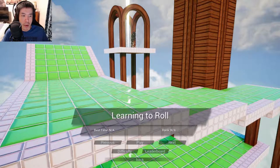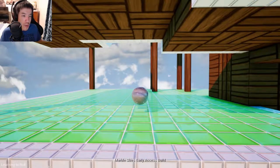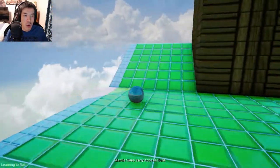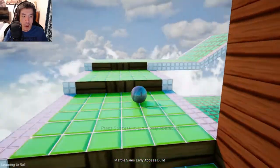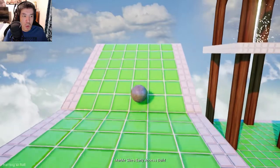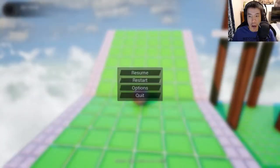All right, start the game — learning to play. Do I use a controller? I need a controller. All right, it's jump. Get up there. Hold on, hold on a second. All right, there you go.